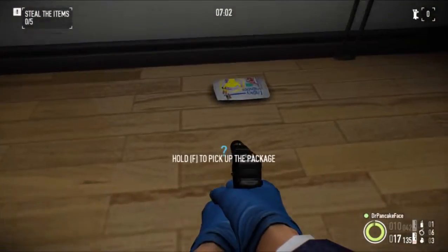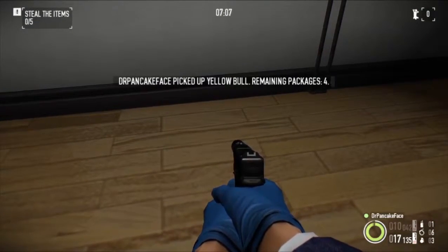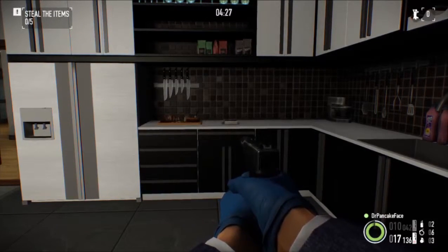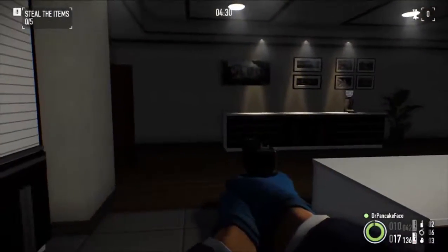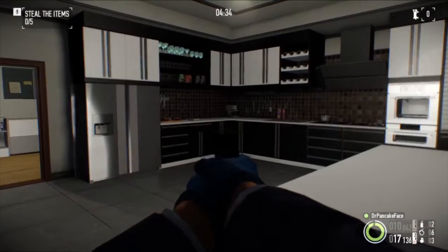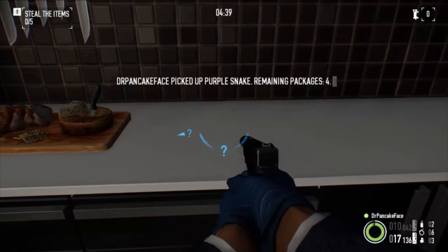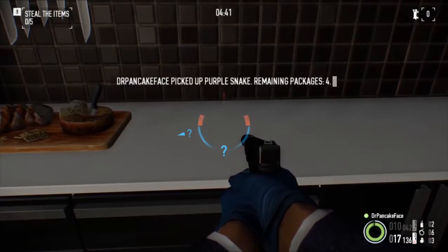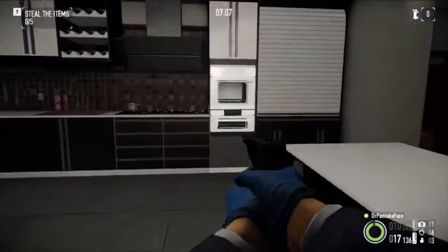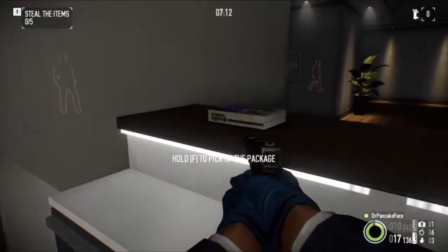Here we got package number 14. We are on the bottom floor in the kitchen area — right over here next to the coffee maker, we got package number 14. Here we got package number 15, also on the bottom floor inside the kitchen. Right over here on this counter, we got package number 15.